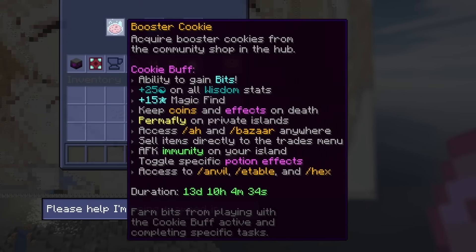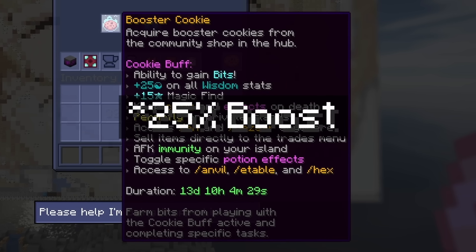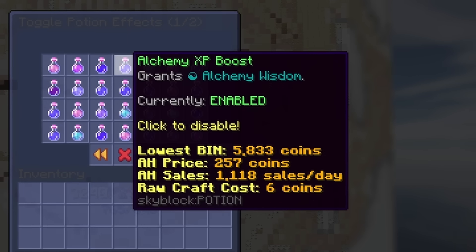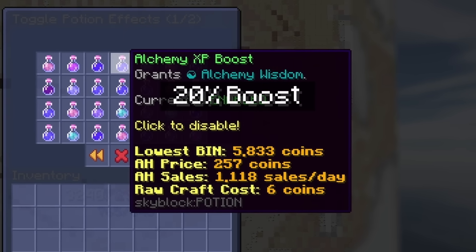You will also need a boost cookie and a guard pot active whilst brewing, because the boost cookie will give you a 20% skill XP boost to all of your skills, and the guard pot has all of these skill XP boosting potions to once again boost your skill XP.